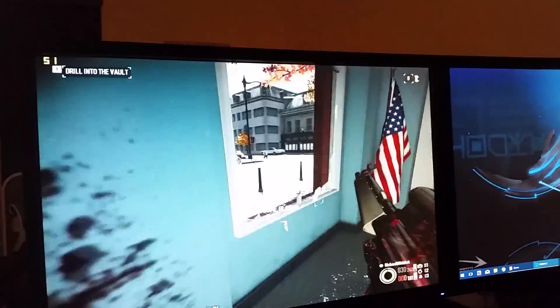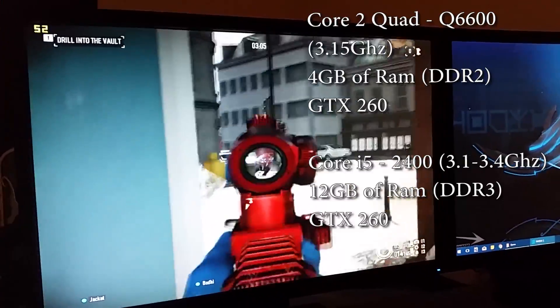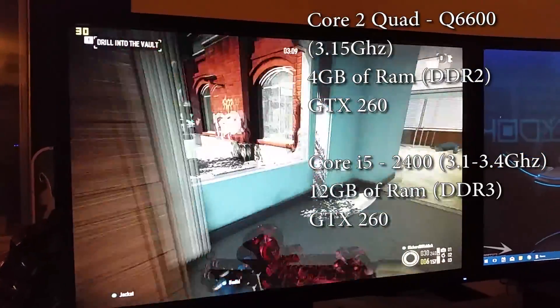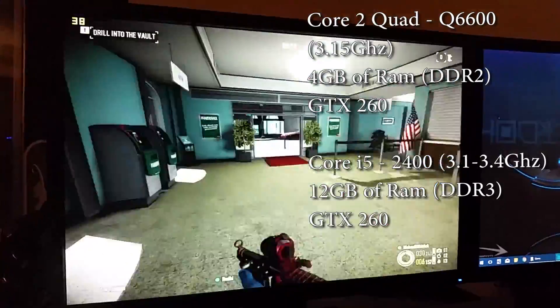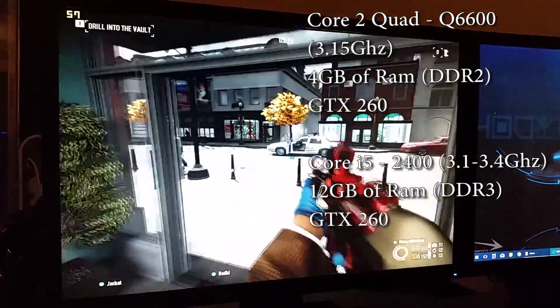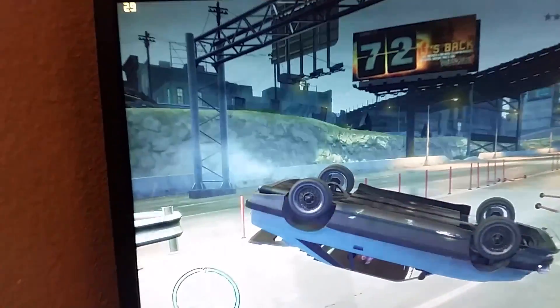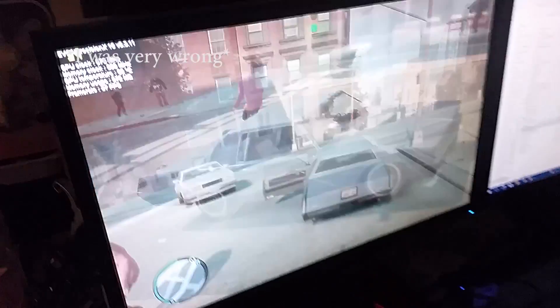The Core 2 Quad I'm using is a Q6600 overclocked to 3.15 gigahertz. I do include some non-overclocked tests as well, however most of them will be with it overclocked. The i5 is an i5-2400 with a stock clock of about 2.9 gigahertz, I believe, and a boost up to 3.3. I could be a little bit wrong on that, but let's continue into the video and start these benchmarks.